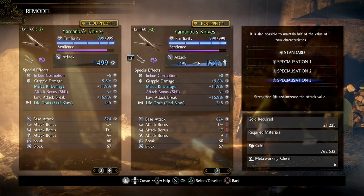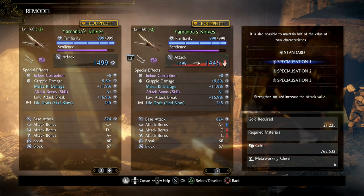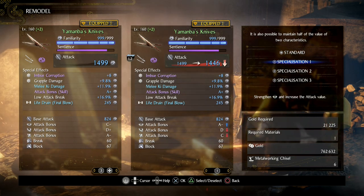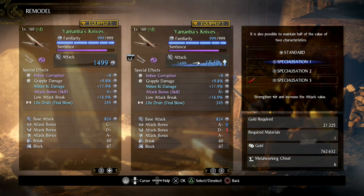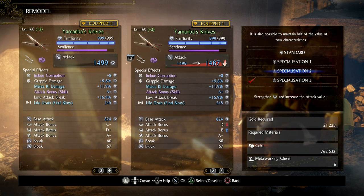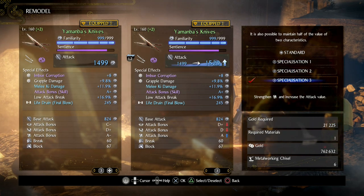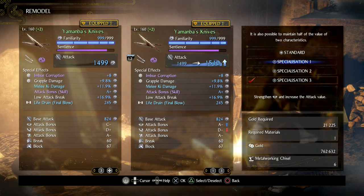The other remodelling options in the list allow you to prioritise one stat over another when it comes to your damage scaling. With the example before, Dual Swords has a D scaling in strength at base level, which means that until you've unlocked the remodelling option, adding points into your strength stat is a waste of time if you're using Dual Swords. But you can change this using remodelling.